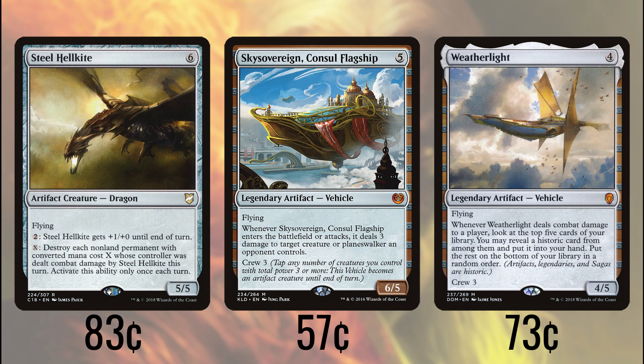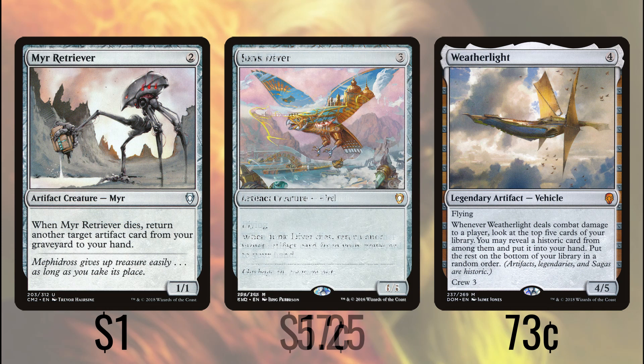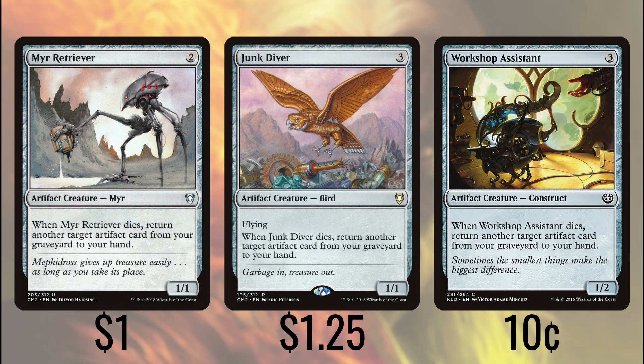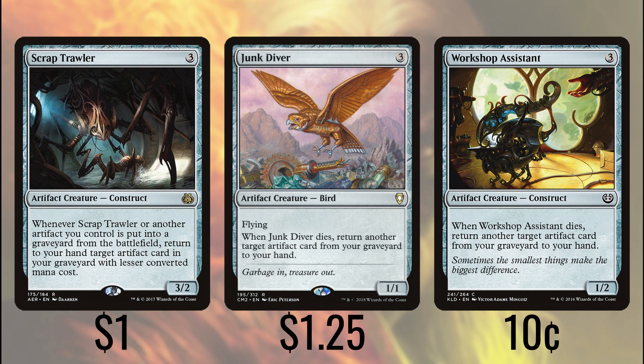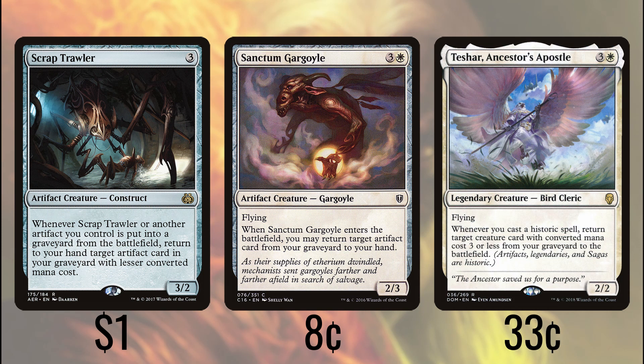Let's talk about some of that scrapyard salvaging. Myr Retriever brings an artifact back to our hand when it dies, as do Junk Diver and Workshop Assistant. These can let you pick your biggest threats out of the graveyard when recovering from a board wipe, or they can just keep recurring each other so you have a steady stream of chump blockers. Scrap Trawler lets you get an artifact back whenever any of your artifacts go to the graveyard, with the caveat that the thing you retrieve has to have lesser CMC. Sanctum Gargoyle gives us another flyer and returns an artifact from our graveyard to our hand when it enters. Teshar, Ancestor's Apostle, is one of the best retrievers we have, recovering a creature with CMC 3 or less every time we play something historic — and considering all of our creatures are historic, that's a great bargain.